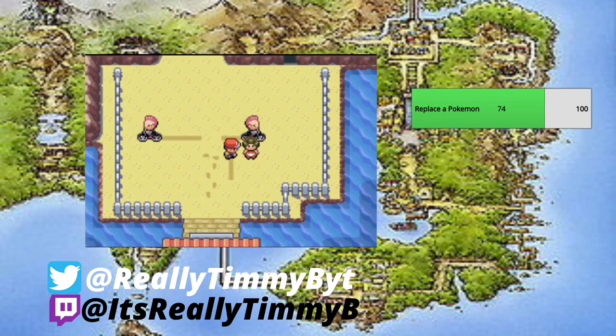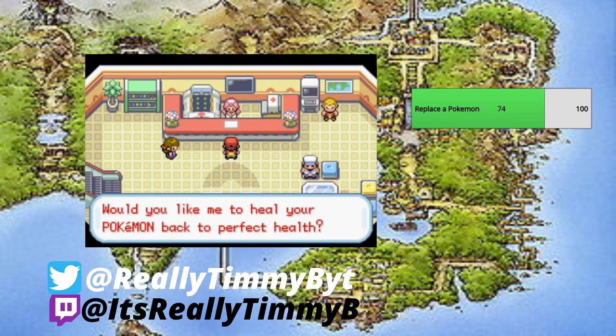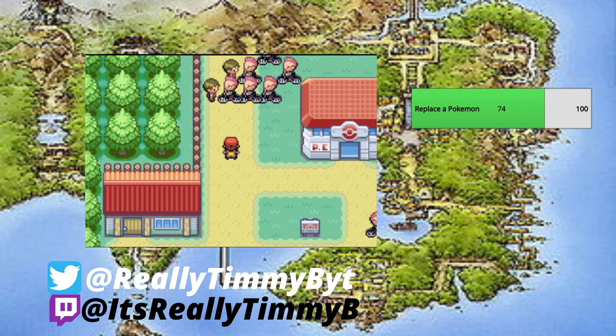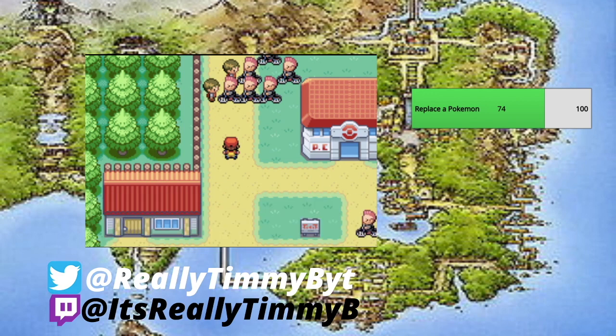We're at Three Island. There's a biker just doing circles around a lady — 'I'll call the police!' We're already healed up, but let me heal again just in case, so we don't have to go all the way back to One or Two Island. We've got a couple of bikers to deal with to get to Lostelle. The biker boss confronts us: 'Your gang followers have been raising havoc on their bikes. Do you have any idea how much trouble they've caused on the island?' — 'Look at this place, you ought to be thanking us for livening up this sleepy village!'